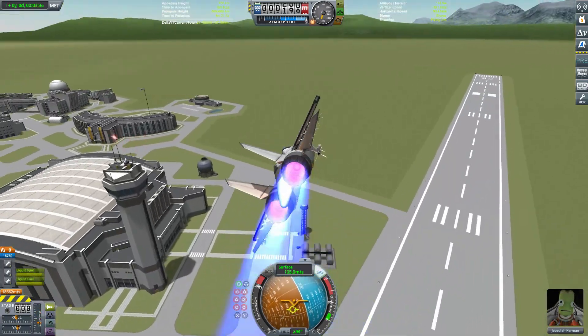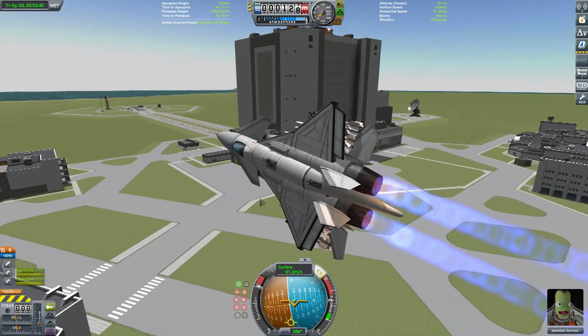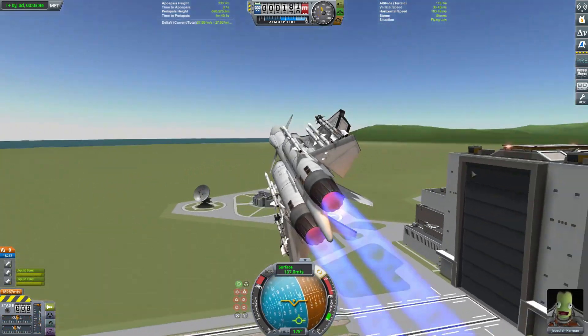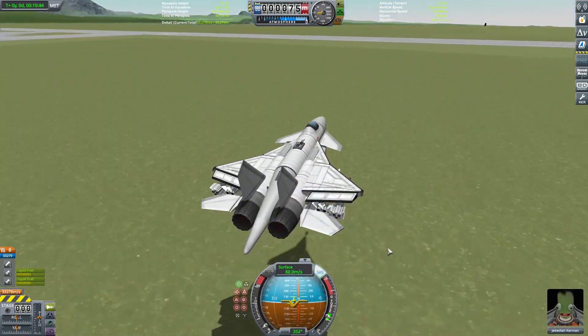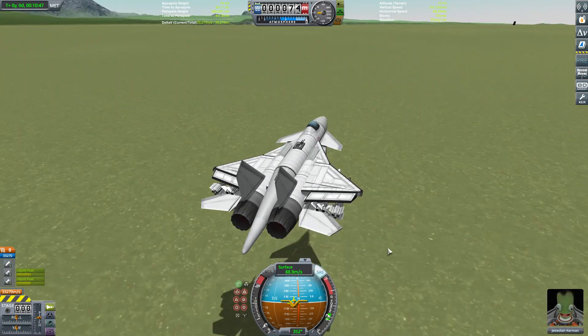It's not particularly squirrely. Its centre of lift is actually quite far behind its centre of mass, but it can maintain a high angle of attack, it has the wing area to make it count, and those engines make sure it's not slowed down too much by that. Anyway, that's all well and good, but we need to go and see how this performs in an actual fight.